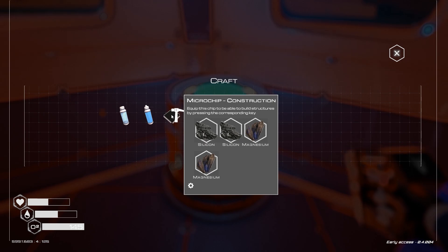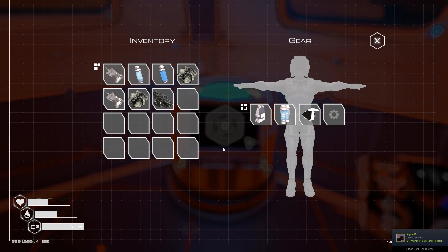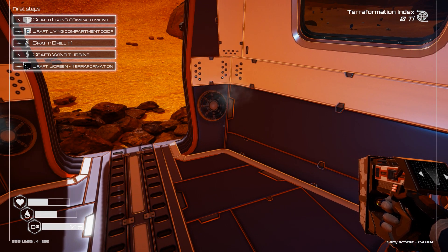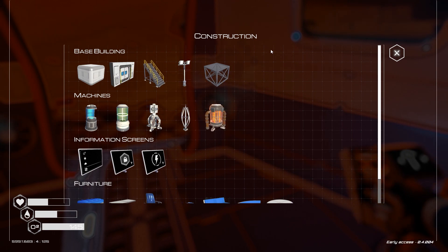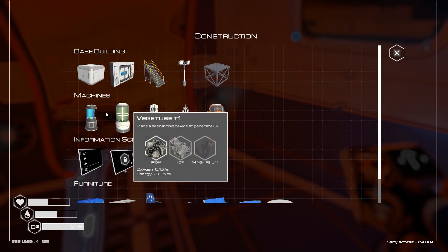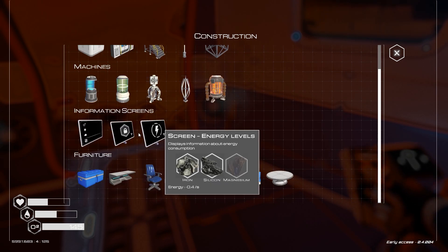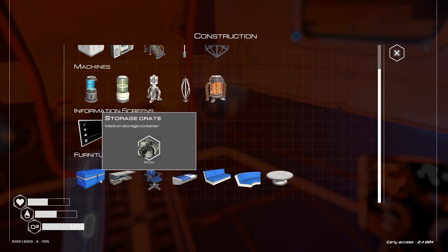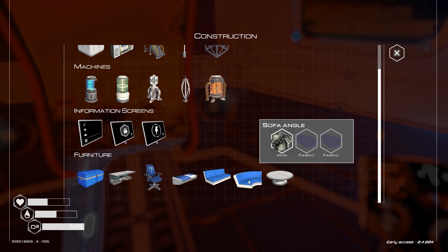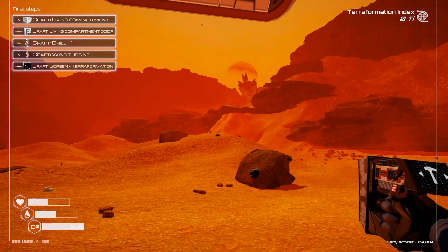Microchip construction — there we go. Now we can construct things. Press Q to get into the construction menu. This is what we can craft — we can build a base. These are the blueprints. We're gonna need fabric to build some of them, so it'll take some time to get fabric.